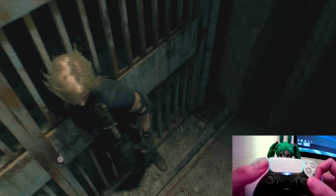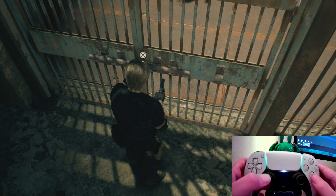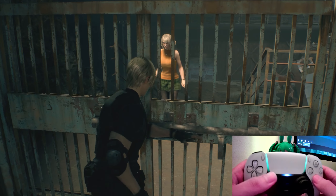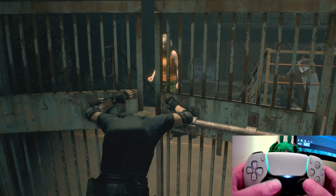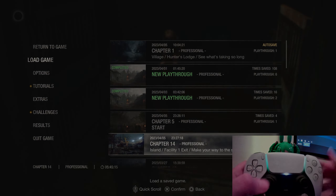Press X and there you have it — you can open the door for Queen Ashley. I'm gonna try again.